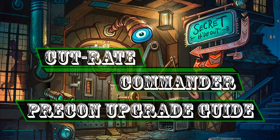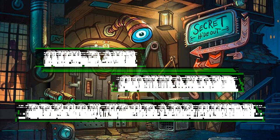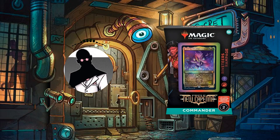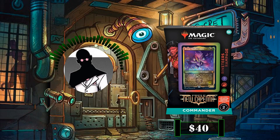Hello everyone and welcome to another Cut Rate Commander Precon Upgrade Guide, the series in which we take a look at precon decks and bring them up to cut rate standards. My name is Grazit and today we'll be looking at the Riveter Rampage Precon from Streets of Nuka Penna and its face commander, Henzi Toolbox Torre, which we'll be bringing up from its roughly $40 price point to an increased budget of $75 after upgrades.